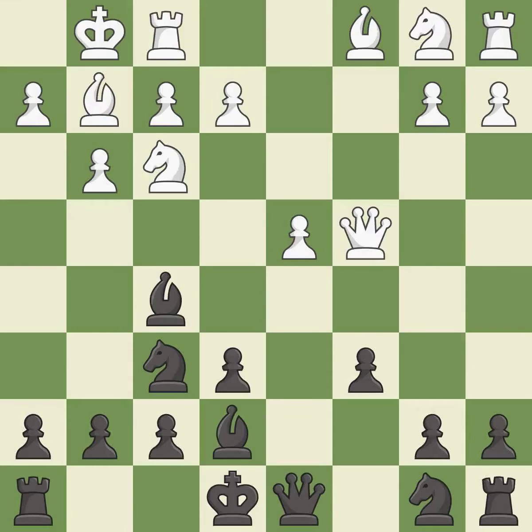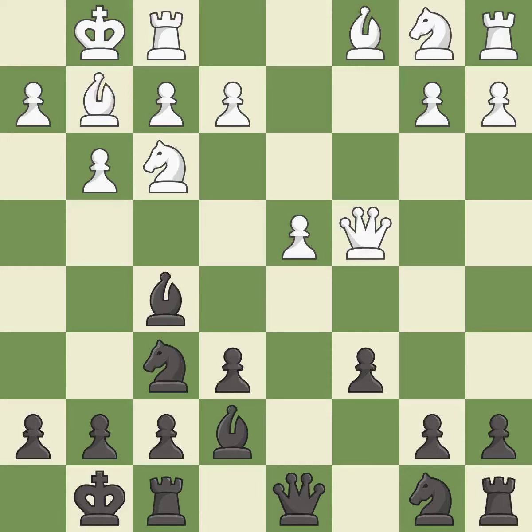Castling gets the king to a safer square, out of the center of the board, while also developing a rook. Castling kingside tends to be safer because the king is further from the center. Castling to the same side of the board as the opponent tends to lead to less sharp positions as compared with opposite side castling.